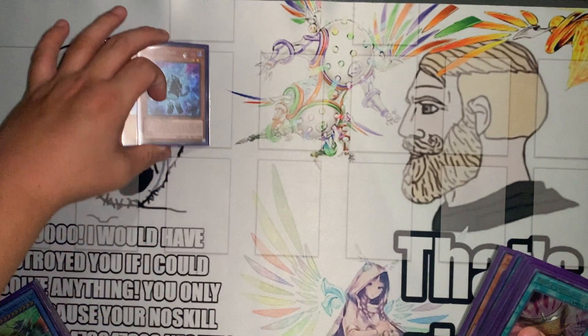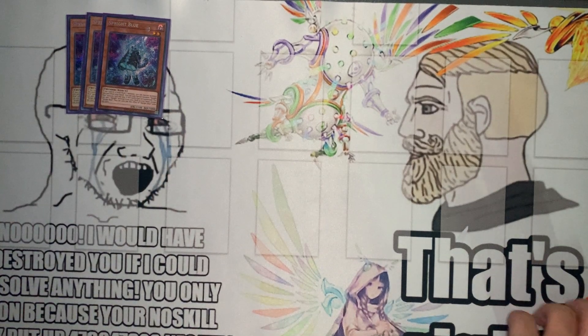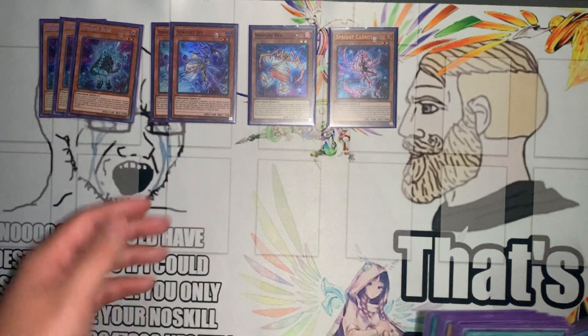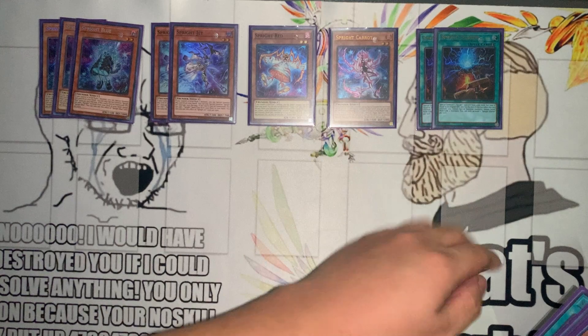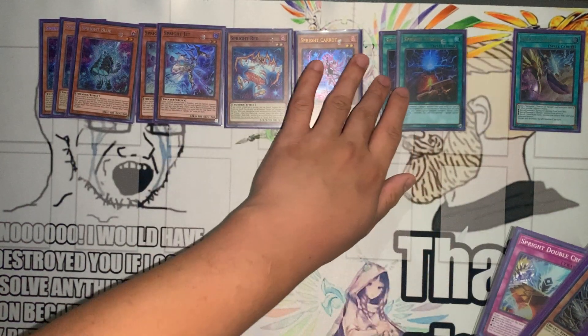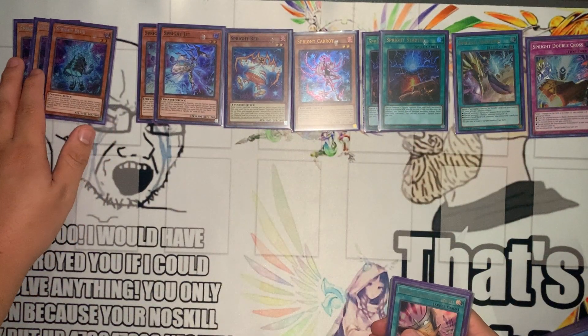Next up, the Sprite and hand trap lineup. Of course we're playing three Sprite Blue — three Blues of course. We're only playing two Jet, according to ygoprodeck. One Red and one Carrot. I usually like playing three Jet; just seeing him is really good. Next up, the only two starters we're allowed to play: Smashers and Double Cross. Love to see that. There's our Sprite lineup. I could go for either Jet or maybe Pixies and Gamma Burst, but this is probably just the minimum.